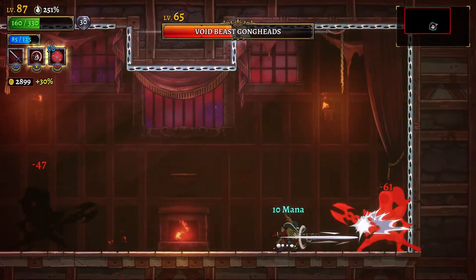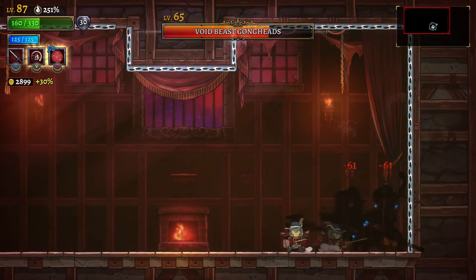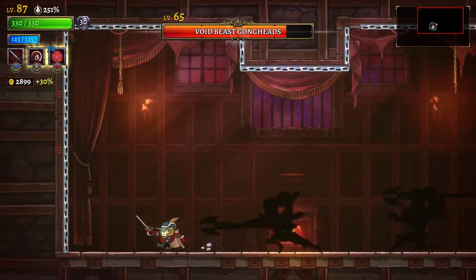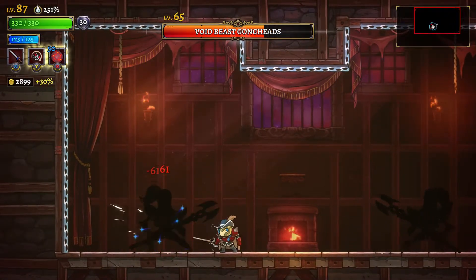The third attack is simple enough — it's just a regular dash. This is a no-frills attack. The most dangerous thing during it is the other enemy, so as long as they're not doing anything, just jump up and over, and then when the enemy leaves itself open after the dash, score a bunch of hits.